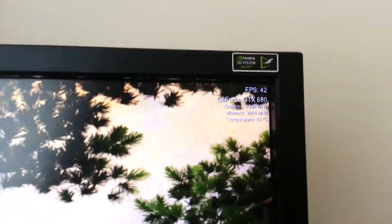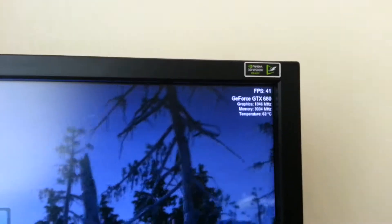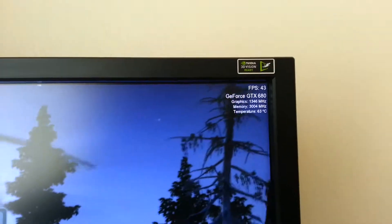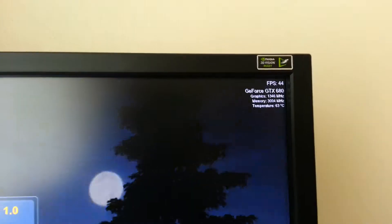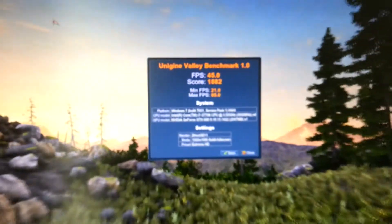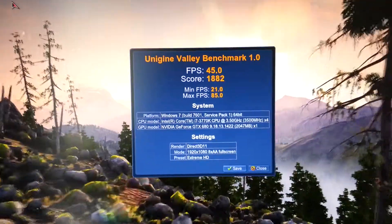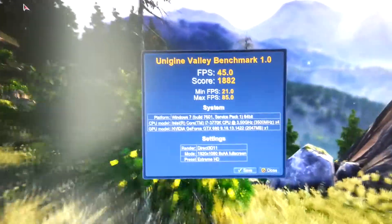The graphics clock is running at 1343 to 1346 MHz — this card advertises 1201 MHz out of the box, but the card boosts itself. This is still stock, no overclock, just the card GPU boosting on its own. And there's the final score: Unigine Valley benchmark 1.0, average FPS of 45, score of 1882, minimum 21, max 85.